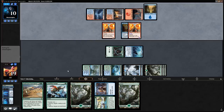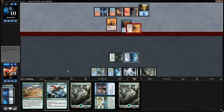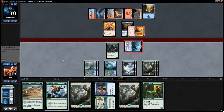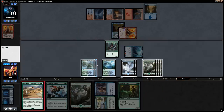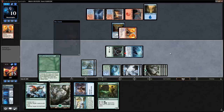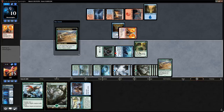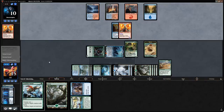Commit resolves. Opponent gets in for four and on our turn we play Sandworm Convergence, paying for any Spell Pierce. We attack for seven first, then play the Convergence and also play the druid, make a 5/5 token, and our opponent is in serious trouble.